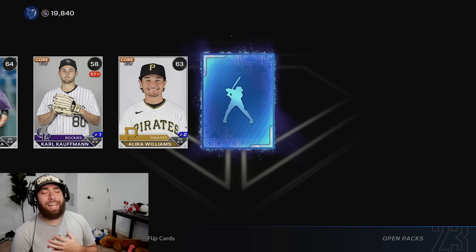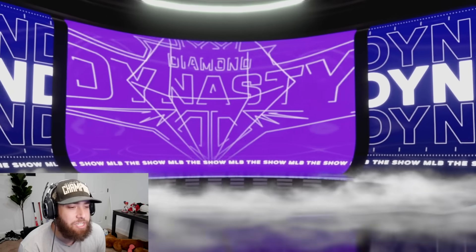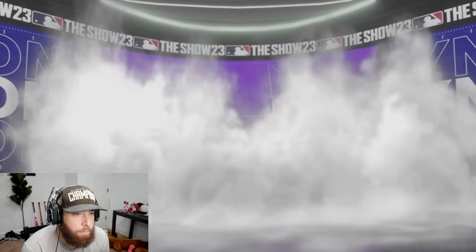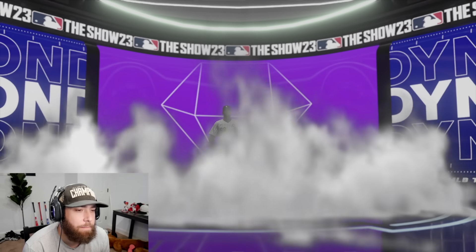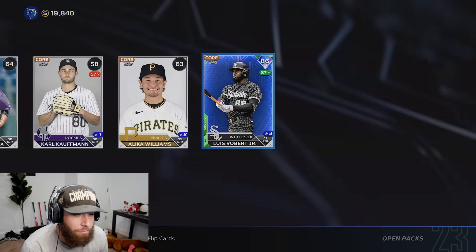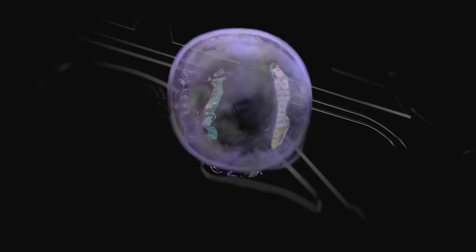It's been a while since our last diamond pull - number six coming in hot. It's another purple diamond. There are some pretty solid purple diamonds in the game, but duplicates do not help us in any way, shape, or form. 3,700 stubs right there - the first diamond that we actually sell. We have 169 packs to go.